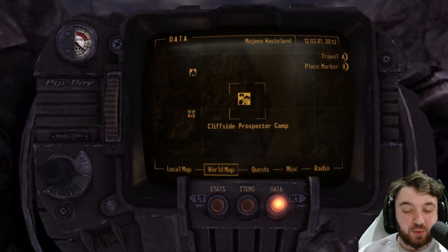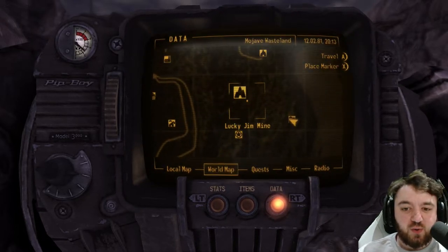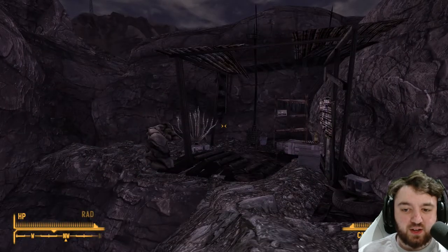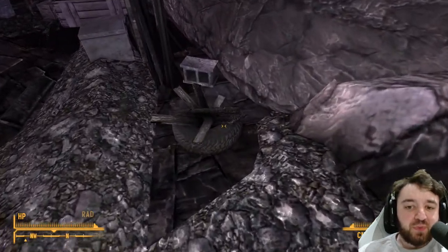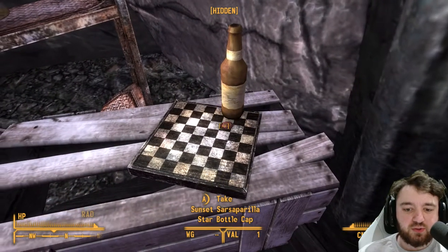But today I want to discuss the actual Prospector Camp itself, located just east of Ranger Station Echo and Lucky Jim Mine. What you can find here, for all you hardcore players, is a wee campfire. You can find a star bottle cap for the collectors amongst us.